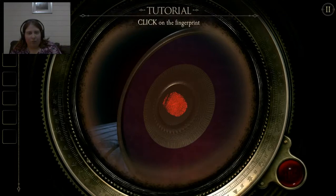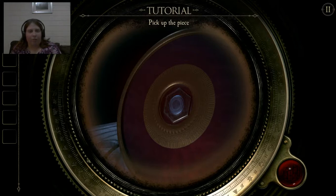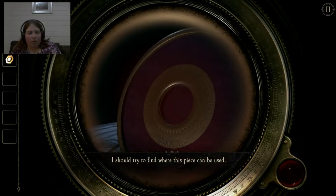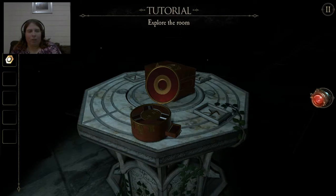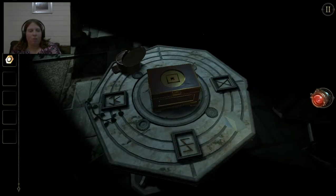I'll pick up the pieces and rub. Small piece of shaped metal — nice. I should try to find where the pieces can be used — yes, that might be a good idea. Click to remove. Explore the room. I'm guessing the next one will be this — maybe. Would that fit in here? No.